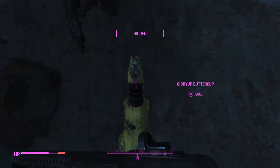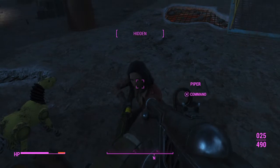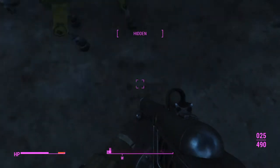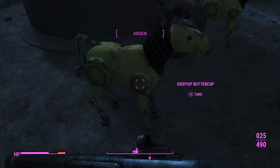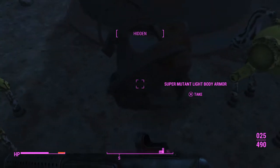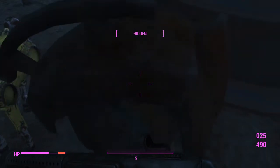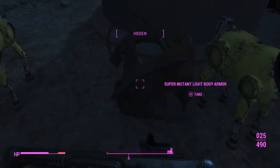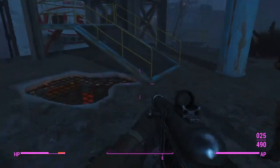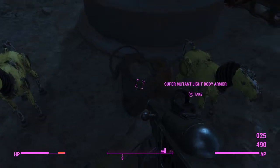Here it's just me and Buttercup, Piper — the weird one who always follows me — but what we're here today for is Buttercup himself, or herself, there's more than one. And there's also the extra perk of super mutant light body armor for Strong, who follows you around as well.